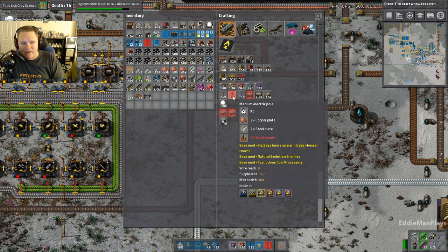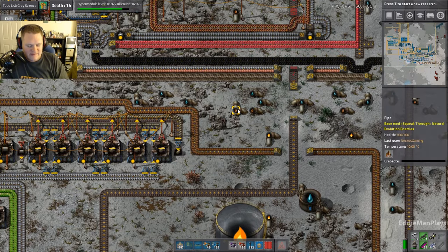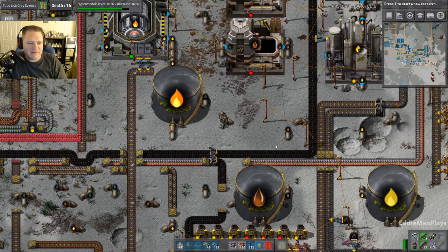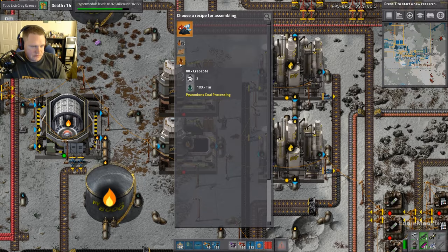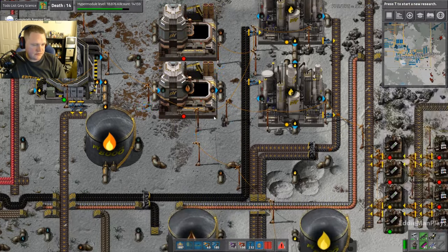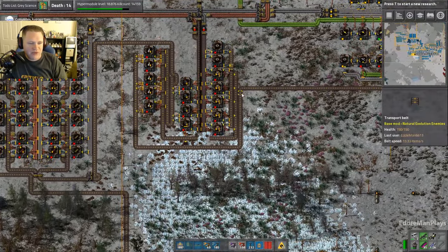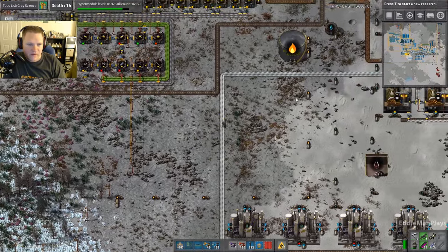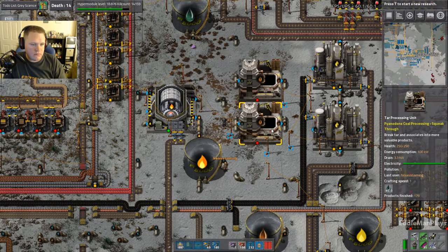The medium electric poles require creosote now to make them. I wish you'd told me that. If I tell you how everything works there's no experience, and we're getting further into territory where I don't know how everything works either. So how do we increase the creosote? There's nothing in these pipes, everything's zero. It requires tar. Let's go over here to the creosote. I went to make my medium power poles and I can't — this one's not even set up. It needs tar, and that tar tank is at zero.